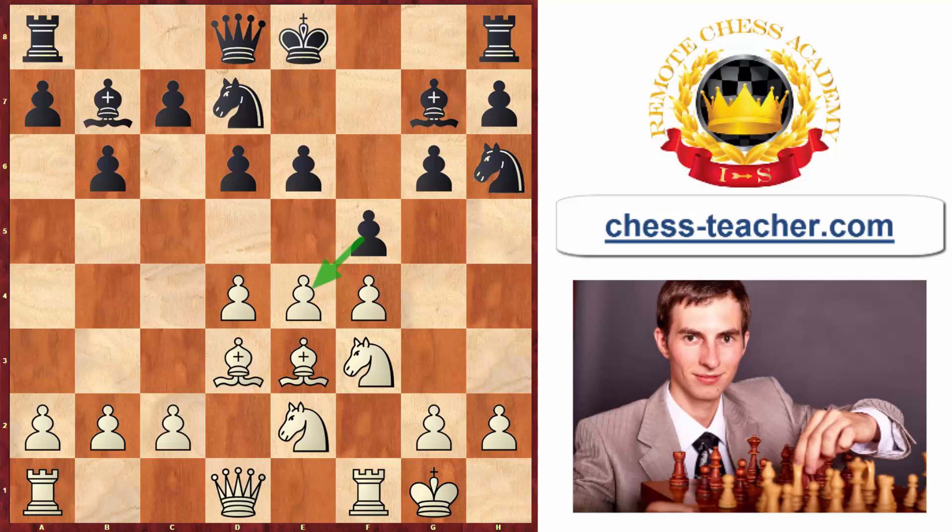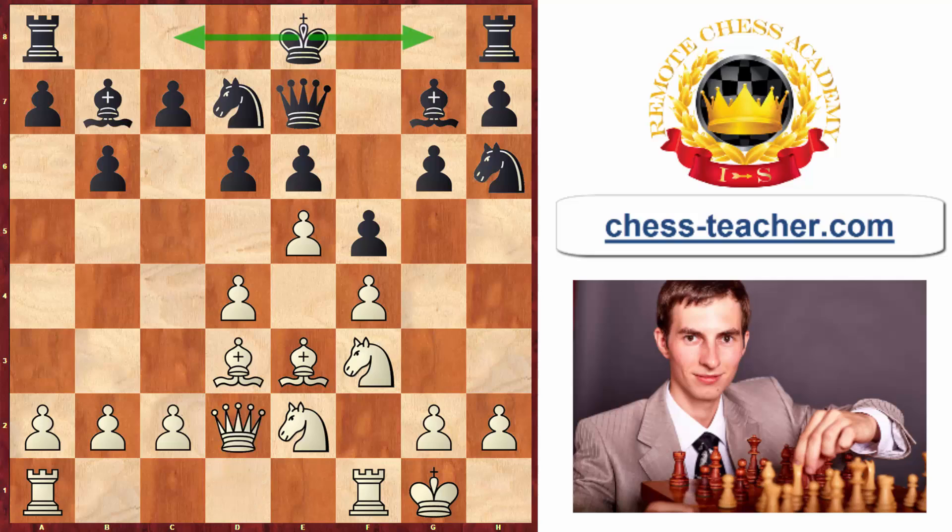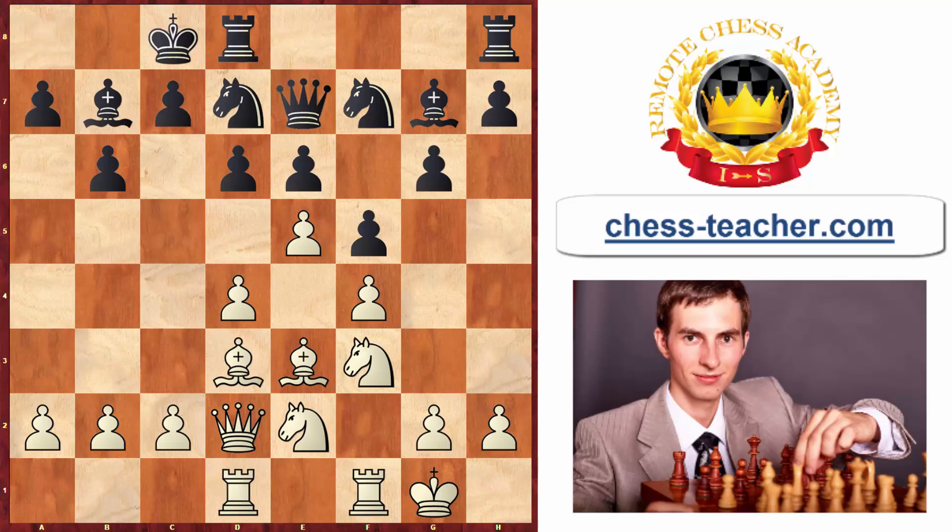With f5 putting pressure on white's pawn, white plays e5 to close the center, and black responds with queen to e7 — a really good move keeping flexibility for both kingside and queenside castling. White plays queen to d2, black goes knight to f7. Capturing on g4 might have been better to trade off the bishop, since bishops are generally slightly stronger than knights, but knight to f7 is also fine. White plays rook to d1 and black castles queenside.